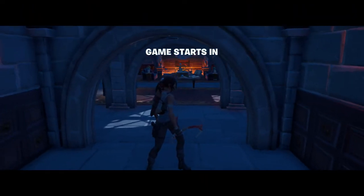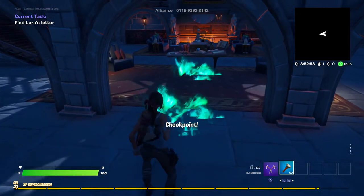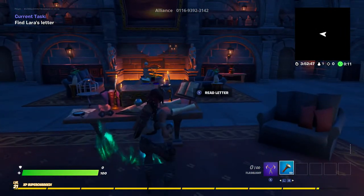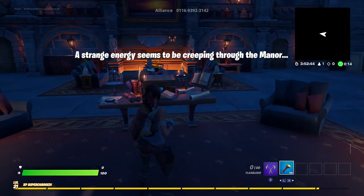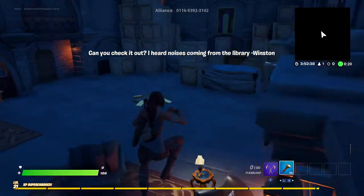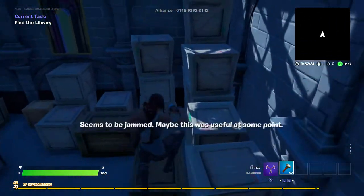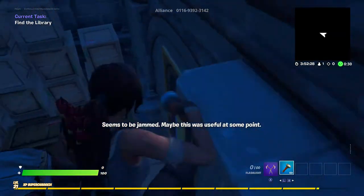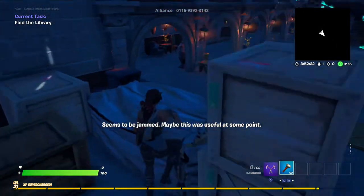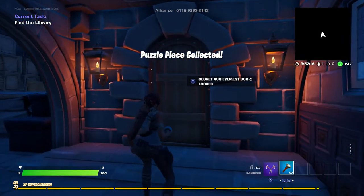I already got a checkpoint. I'm guessing the fire is a way to guide you to things. The game says 'Strange energy - she's creeping through the manor, can you check it out? I heard noises coming from the library, Winston.' Okie dokie - where is the library? I've never done this before. I'm just jumping around on crates.